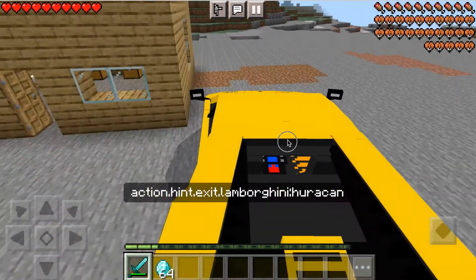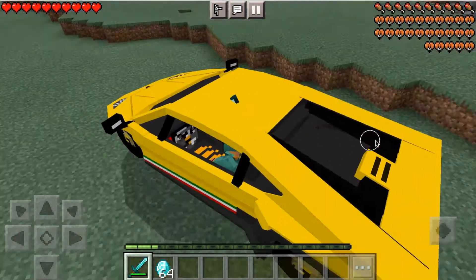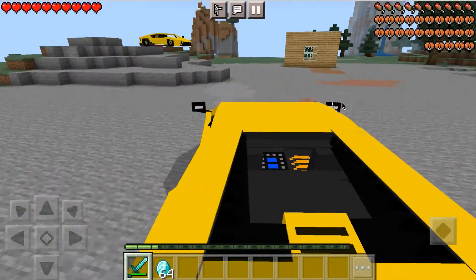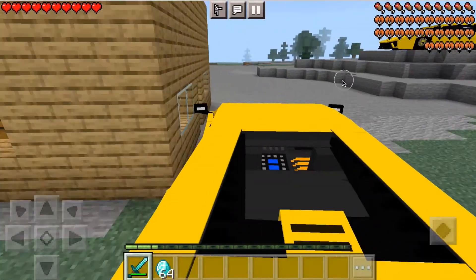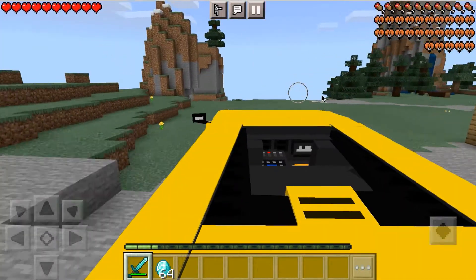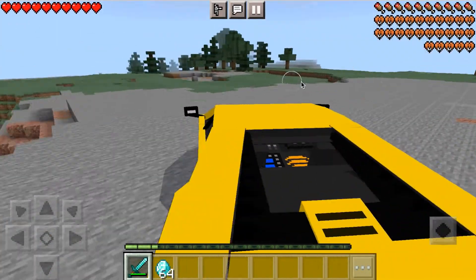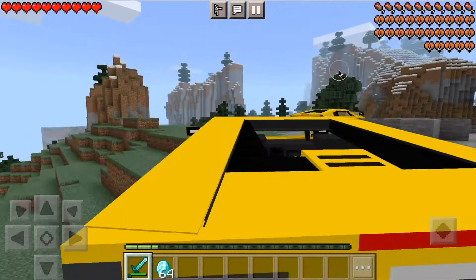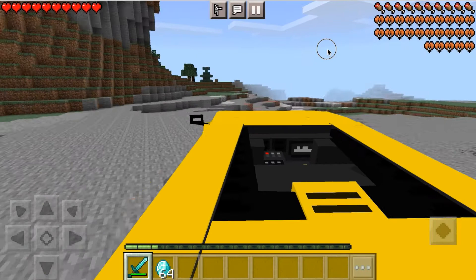We just found the Lamborghini Huracan in Minecraft, this is a sick mod. If you want to see more mods in Minecraft make sure to give this video a big thumbs up, like and subscribe, and turn on post notifications. This is a pretty short video of me finding the Lamborghini Huracan — I already sort of found them beforehand but didn't want to spoil it, so I didn't start recording immediately.